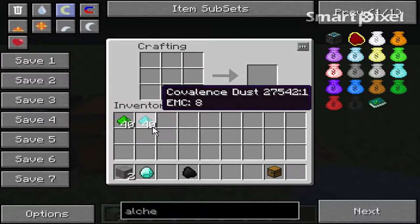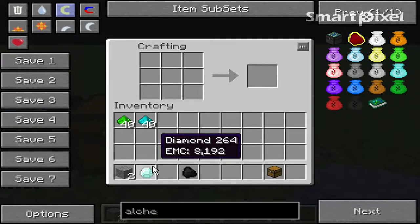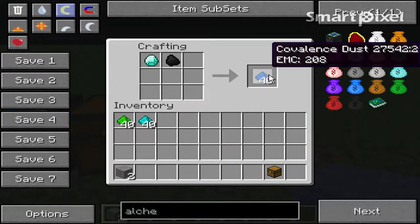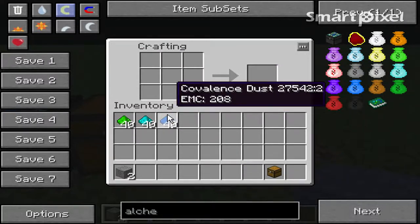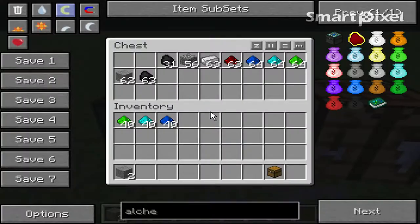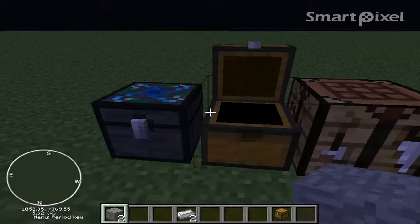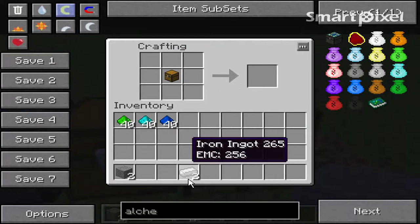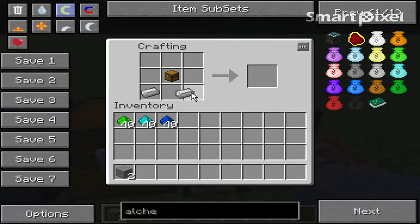Then take your diamond and your regular coal and you get the third covalent dust. Then take your other two pieces of iron — you need at least three — and get your chest.